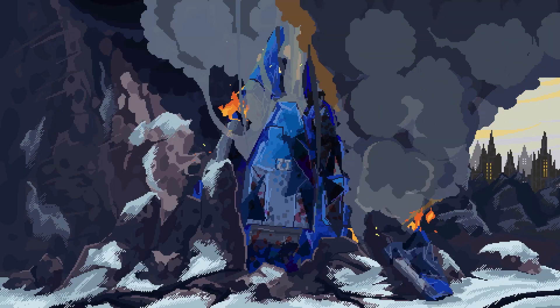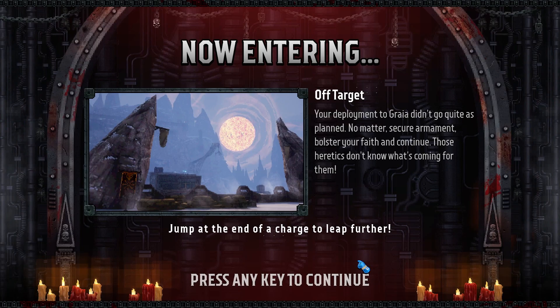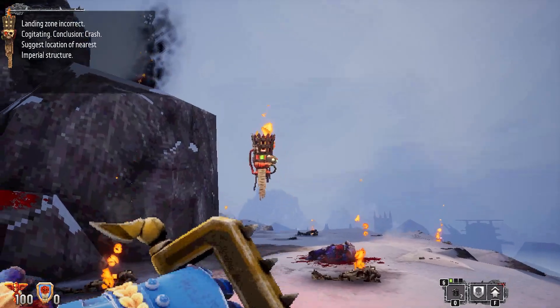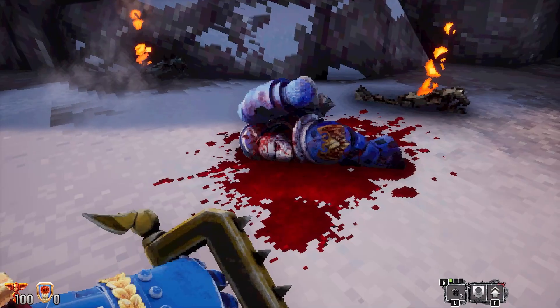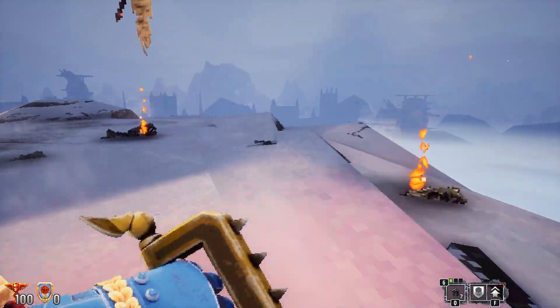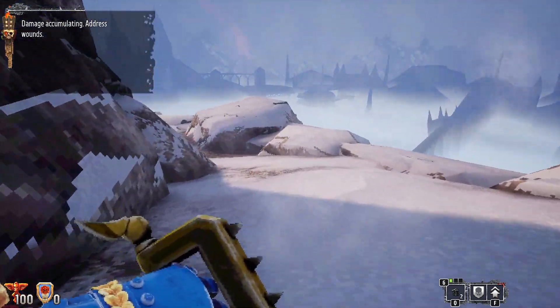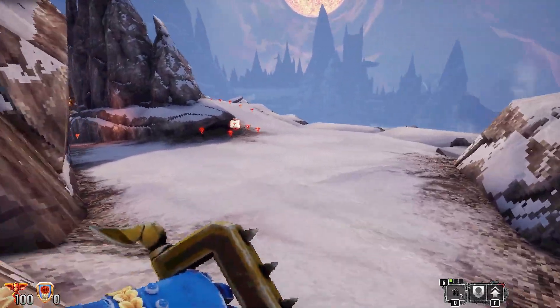That looks like a bit of a dud landing, but we're good to go. You've got lots of different weapons — it's very much like Doom, which is probably apparent as soon as you see it. We've got our briefing, let's go. So old mate's going to help brief us by talking in Simlish. Poor Andrew didn't make it. I've got a chainsword. It takes a bit to understand how it works — it's more of a dive-on-people-and-chainsaw-them mechanic. You can't really pull it out or anything.